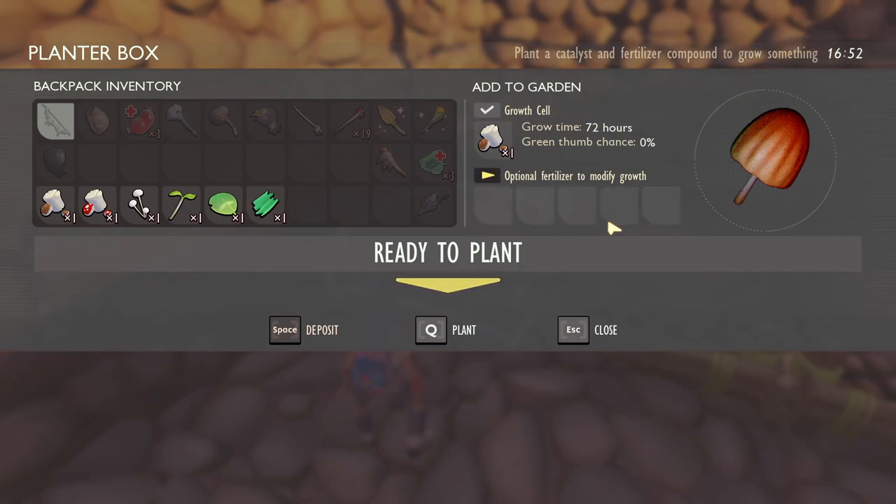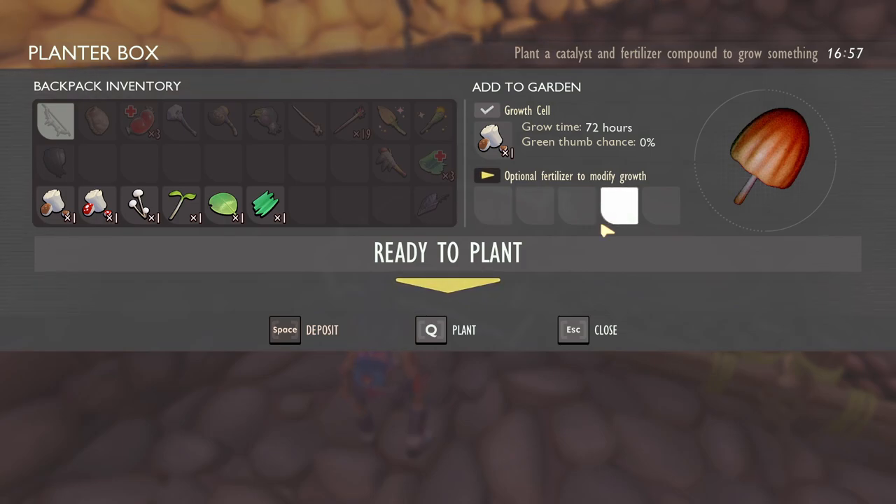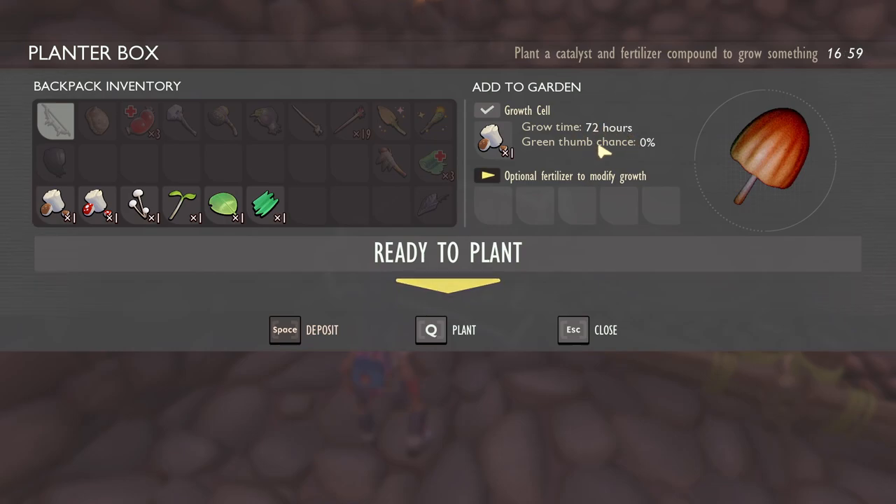Once you plant something, you can add fertilizer. Currently the fertilizer is just spoiled meat from bugs that you collect — they go bad over time. You can put one to five pieces in, and it will modify the grow time, lowering it. I'll explain and show you the difference in a bit.